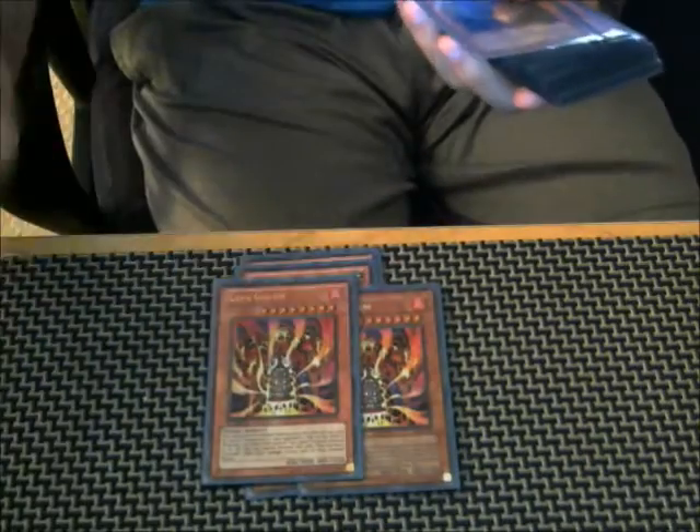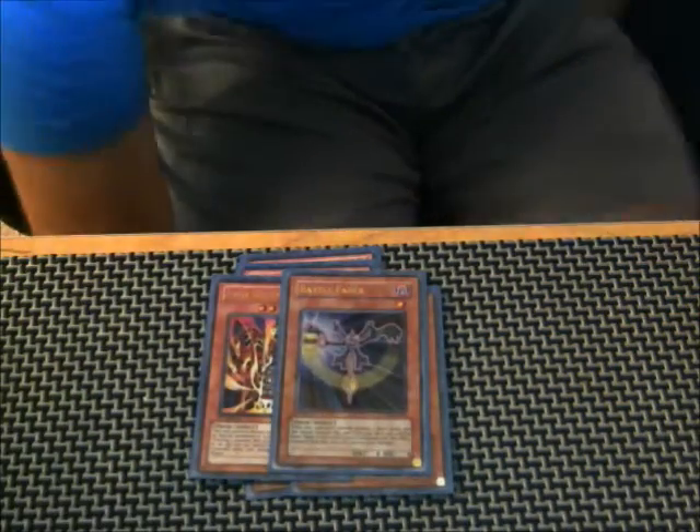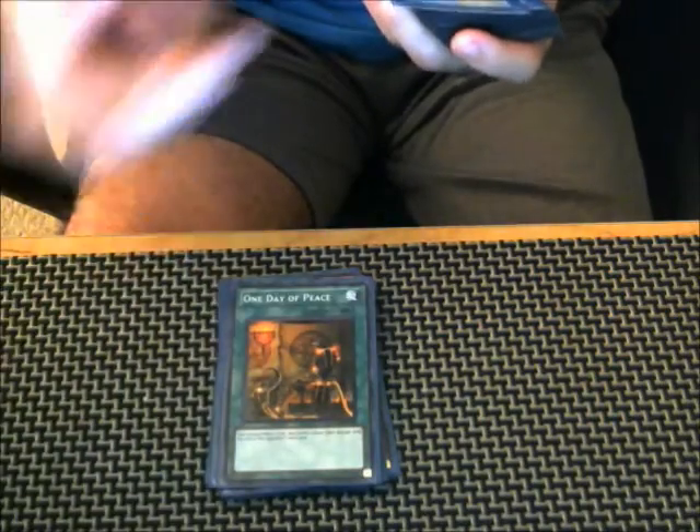We've got three Card Car D — pretty standard. We've got two Lava Golems; this card is MVP, it's so busted, it's like a Monarch. Two Battle Fader and two Swift Scarecrow — good battle stoppers. Then we've got one Day of Peace to start off our spells. You don't really need a lot of monsters; the power comes from the trap cards.